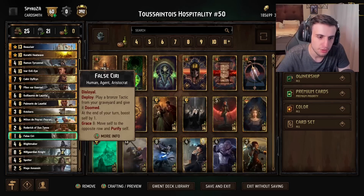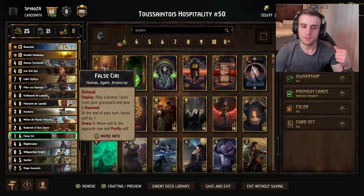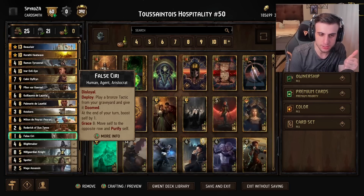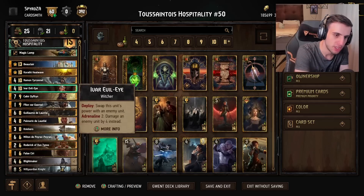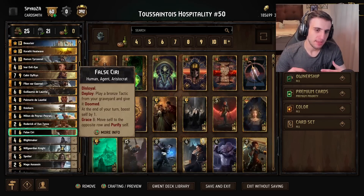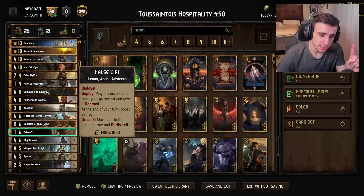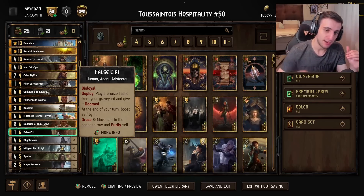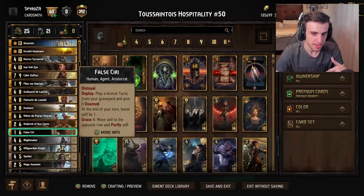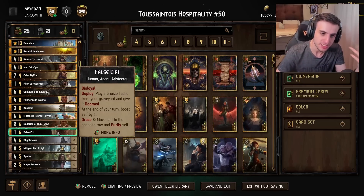Then there's Falsory, which is an interesting card. It's a distal card, so you play it on your opponent's side of the board, and then you get to play a tactic from your graveyard. Since we play Buhrt from the leader ability, you always have access to a Buhrt. There's also Battle Prep from Fionn, which you can potentially use. Additionally, every single turn Falsory boosts itself by one on your opponent's side of the board — you might wonder why you'd give your opponent an engine, but once it reaches Grace 8, it moves from your opponent's side to your side and continues to boost itself. This makes it essentially an 8-plus point card that lets you replay a Buhrt — it's like a stronger Lydia for only six provisions, which is insane.